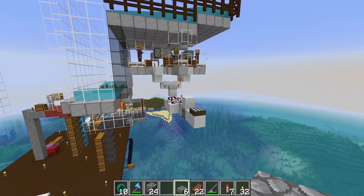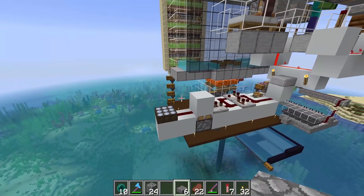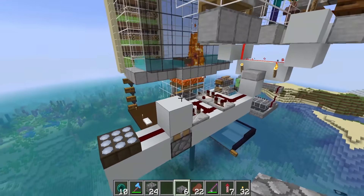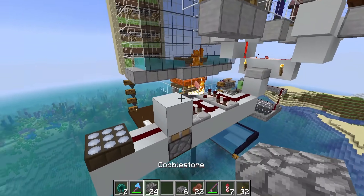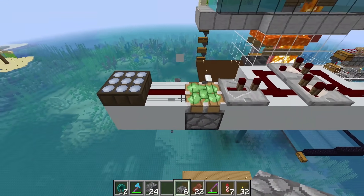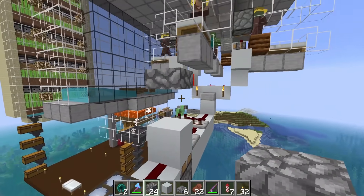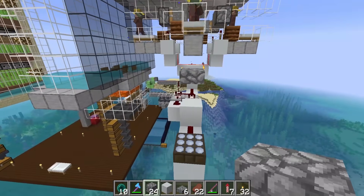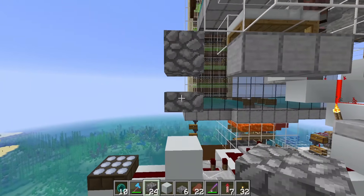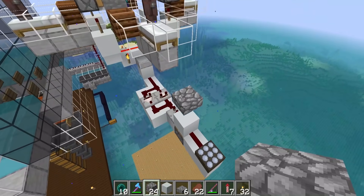One final thing I need to mention — I forgot to mention it before — is when you have this system in place, there is still one spot that the golems could potentially spawn, and that is on top of this block right here. We just need to make sure that doesn't happen. The way we can do that is to place a block above it, and then a half slab there, and get rid of the original block. So that even when it's extended, it's not going to interfere — and that will stop golems from spawning on this block.